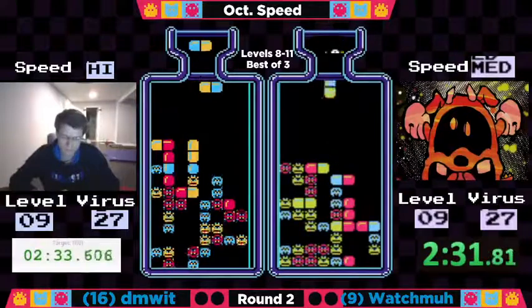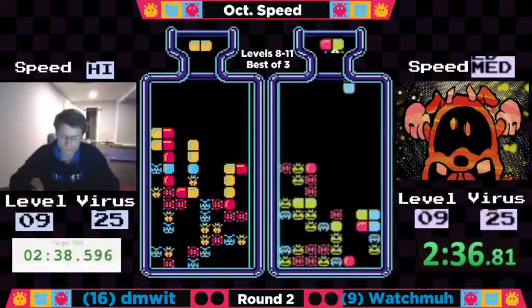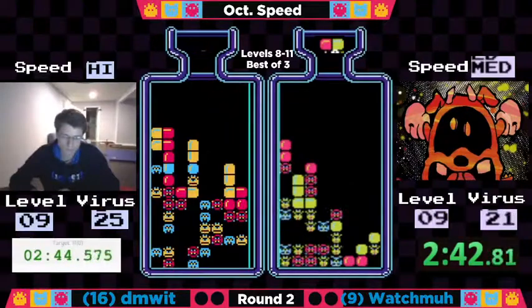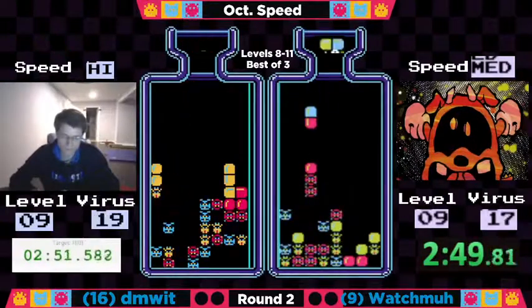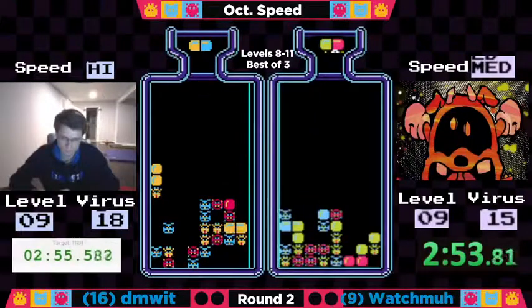He's going to need to start taking an attack on that left side though, as it's been very bunched up and not very addressed. We've got 24 to go for Watchma, 25 for Dimwit. Dimwit is waiting for a blue-red and he's going to get it. Look at this combo coming down — great setup. He's down to 21, but Watchma is still ahead on virus count, just ever so slightly.